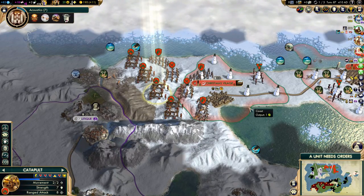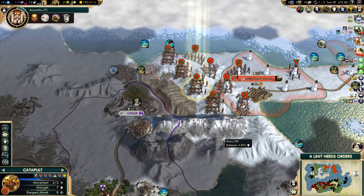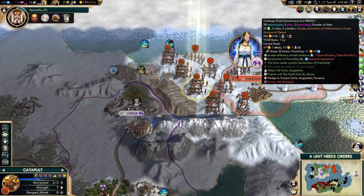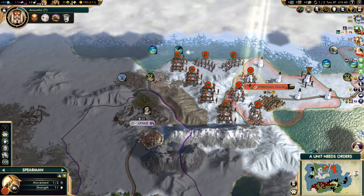Hi everyone, welcome back to Let's Play Civilization 5 as Santa Claus. Let's continue where we left off — we are almost ready to declare war on Carthage. We just need to wait two more turns, and I still need to upgrade the spearmen. Let's start by doing that.